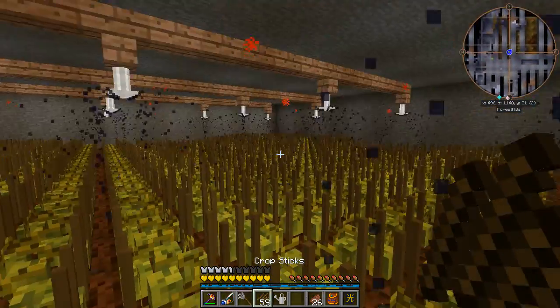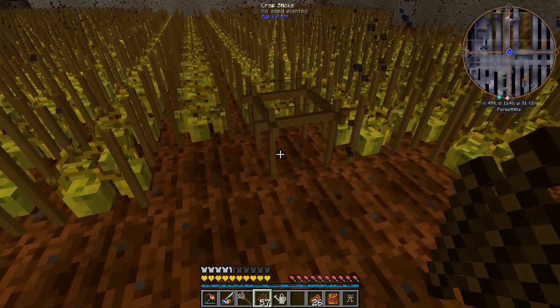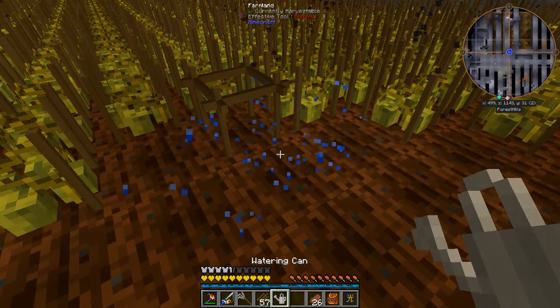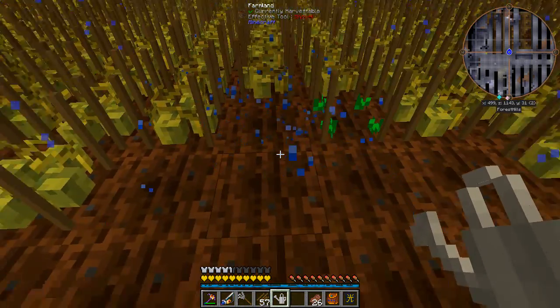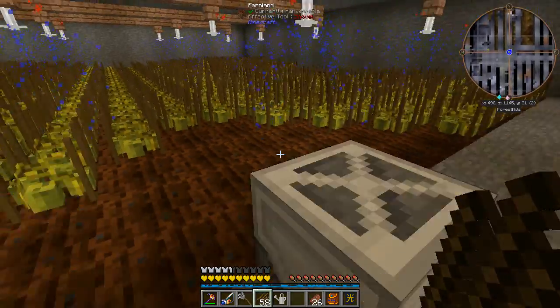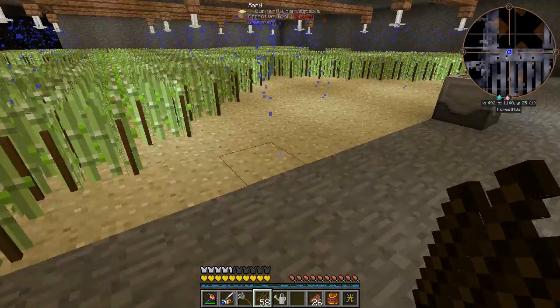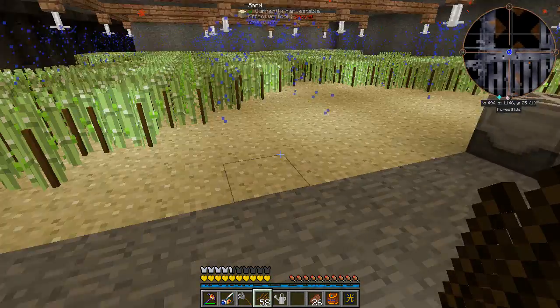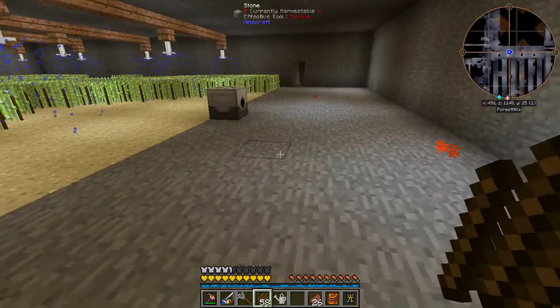As you can see, I've made a giant X pattern, and this is just so that I can put another set of crop sticks down like that, give it a bit of water, and usually another crop will grow — we got weeds that time, but you get the idea anyway. That's what I've been doing to get both planted, now that I've swapped the dirt out for sand for the sugarcane.